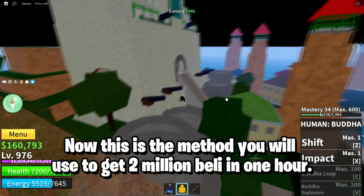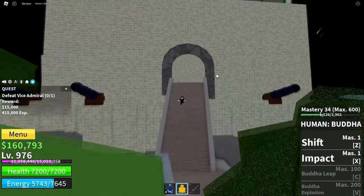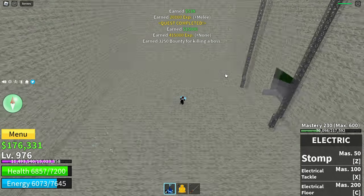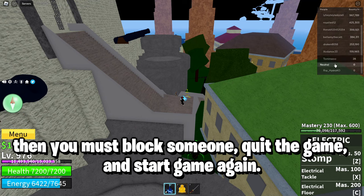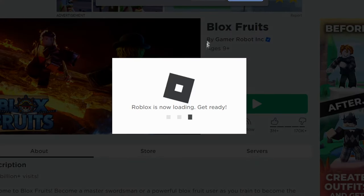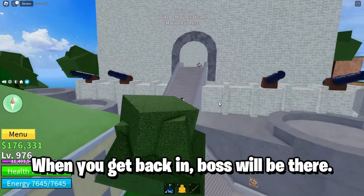Now this is the method you will use to get 2 million Peli in 1 hour. You need to kill the boss. Then you must block someone, quit the game, and start the game again. When you get back in, the boss will be there.